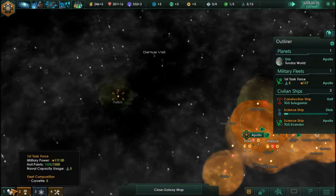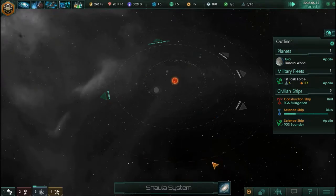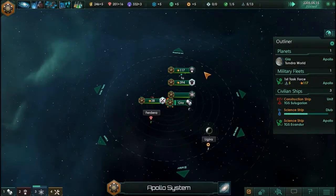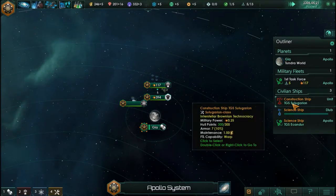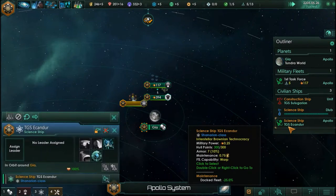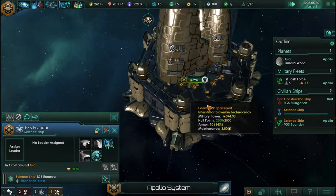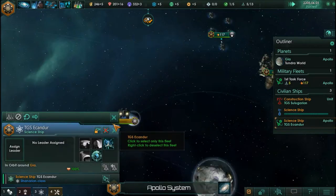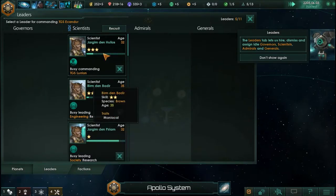Let's close the galaxy map and get back to the Apollo system. We have this new science ship — the TGS Ingandor, the good ship Ingandor. We just need to assign a leader to it.